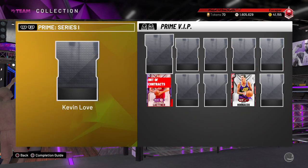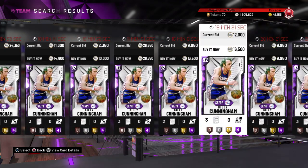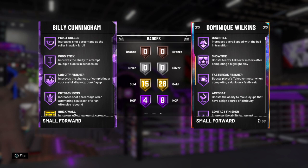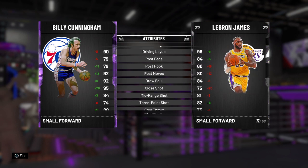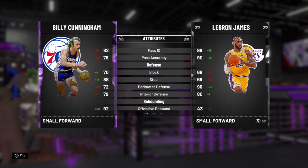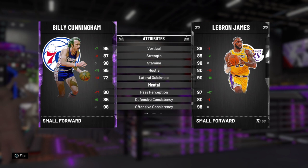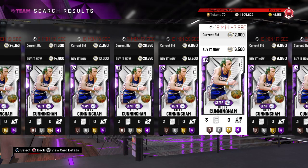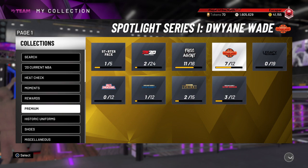Next is a card that just recently came out in the Prime Series, and it is Billy Cunningham. He goes for about 5 to 7K and has 4 Hall of Fame badges — Pick and Roller, Pogo Stick, Finisher, and Putback Boss. He's one of those all-around great cards: 90 driving layup, 84 midrange, 74 three-point, 90 in both dunks, good playmaking, 70 block, 88 steal, and decent perimeter and interior defense. Rebounding is insane and the speed is pretty good. He's a really slept-on card — don't run him at the power forward because he's only 6'6", but I wanted to give a shout out to Billy Cunningham like I did with Michael Ray Richardson.